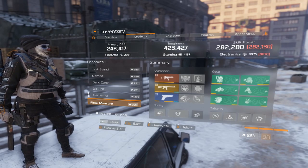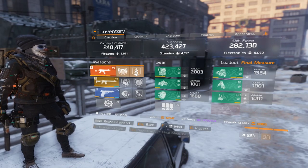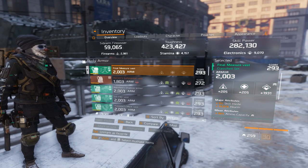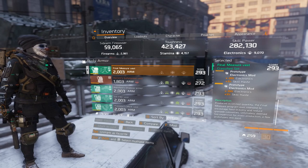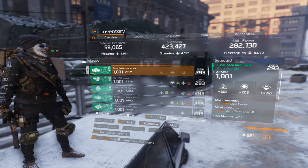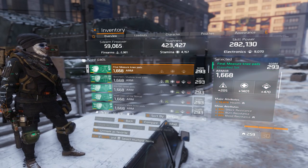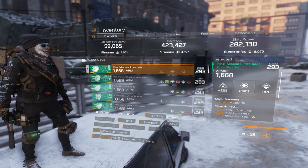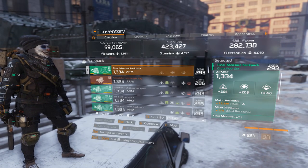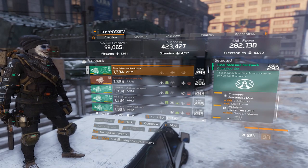Moving on to my Final Measure — my stats are the same as on the Reclaimer with Skill Haste mods. Electronics, Skill Haste, Health, Ammo Capacity with Electronics mods and Skill Haste. On my mask: Skill Power, Electronics, Burn Res with Skill Haste mod. Stamina, Health, Shock, Bleed, Burn Res on the knee pads with Support Station range mods and Skill Haste mods. My backpack has Electronics, Health and Bleed Res — same mods, Support Station range with Skill Haste.